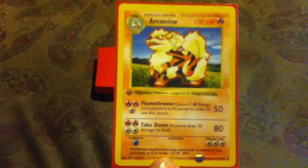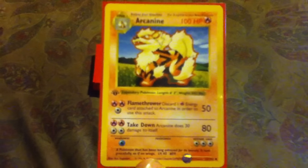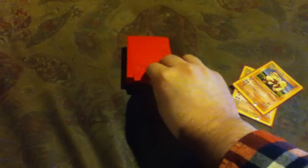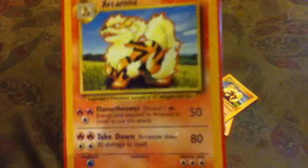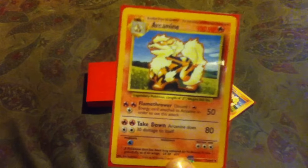Here's the first one — first edition Arcanine, base set, shadowless. First editions are always shadowless, fun times. Next is the regular shadowless, non-first edition. It looks exactly the same. Then here's the shadow version — it has a shadow on the corner, which means it's a shadow base set Arcanine.